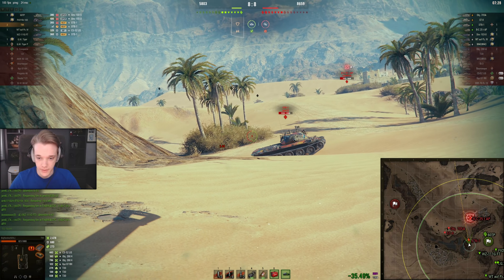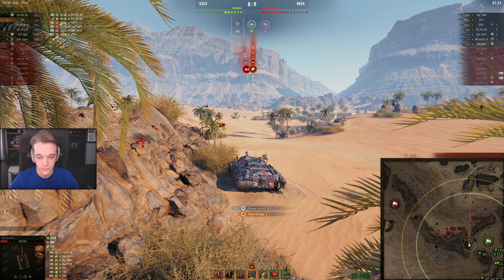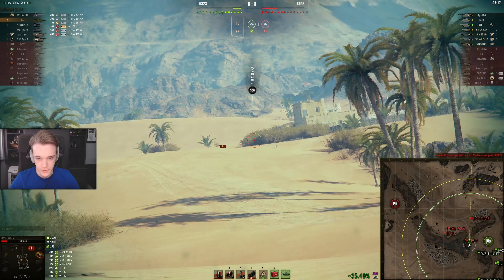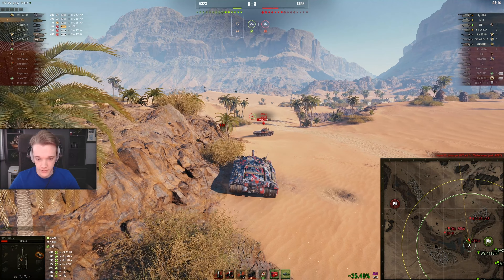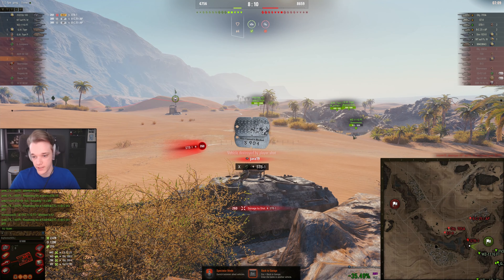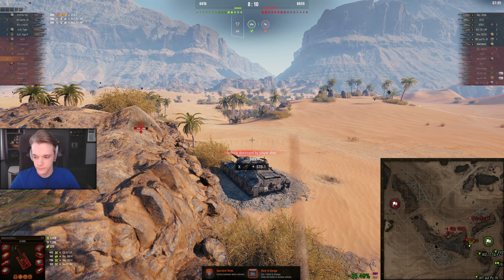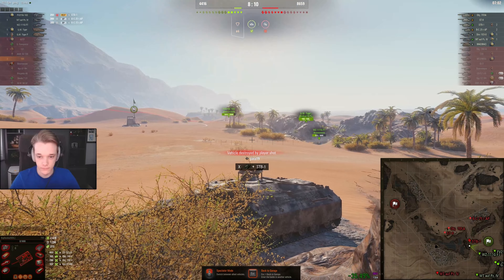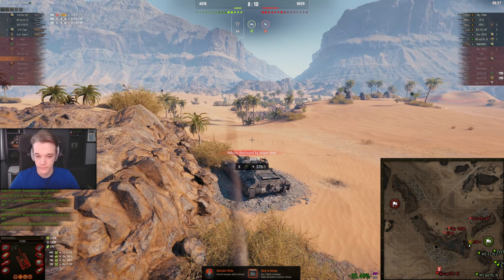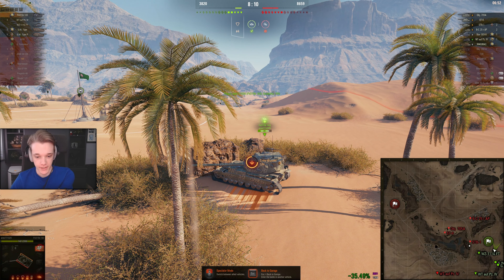We have so many people at the back of the map camping and they don't shoot. I swear he was there. Okay, well I'm dead. I don't get what this TD's doing, and also this WT - they should have shots on this guy. All they have to do is sit up here and I don't know why he's run away. GG I guess.